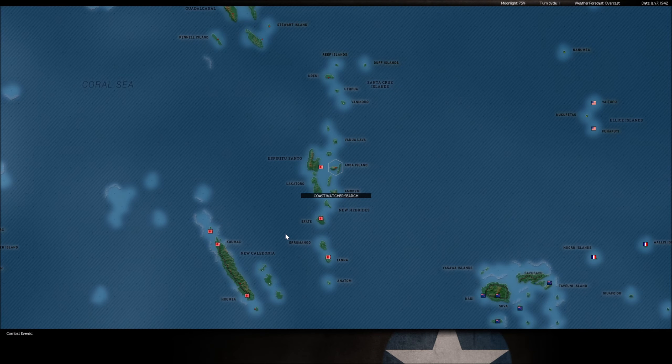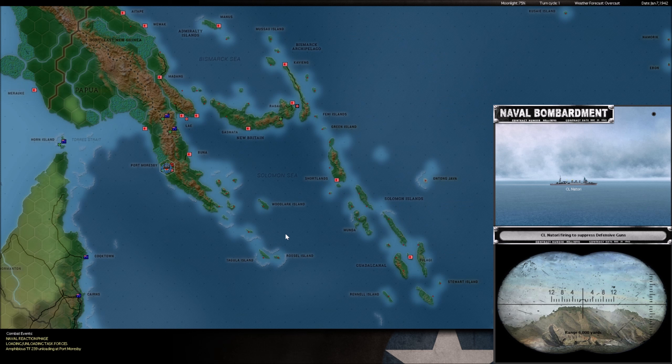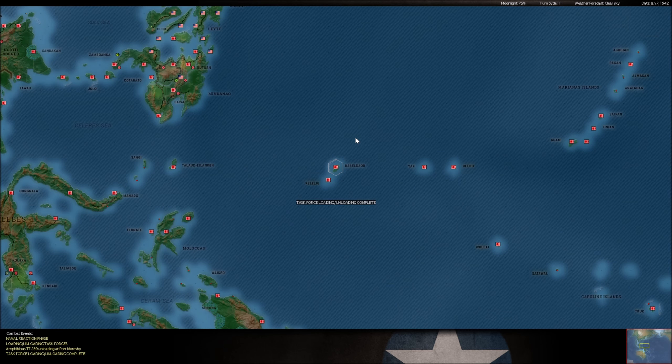Looks like we grabbed a dot base near Luganville. We are continuing to unload here at Port Moresby. Yesterday, he had a couple 6-inch guns that did a little number on one of our ships, but we were able to get the rest of those guys off mostly okay.